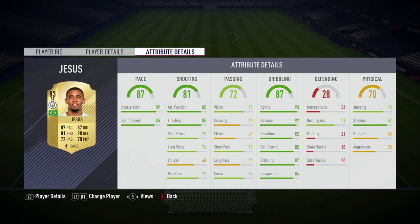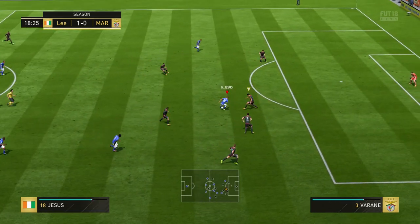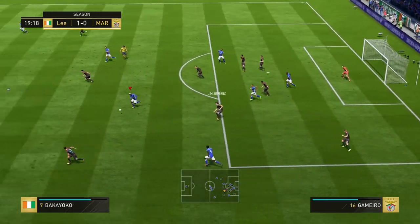Dribbling-wise, as you can imagine, it's pretty much identical — it is virtually identical. In the physical department, his stamina has gone up by 3, his strength's gone up by 2, and his jumping has also gone up by 3.